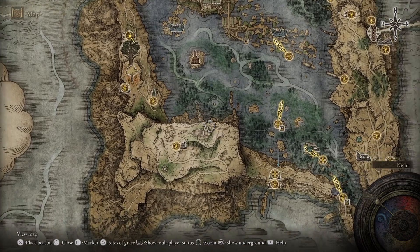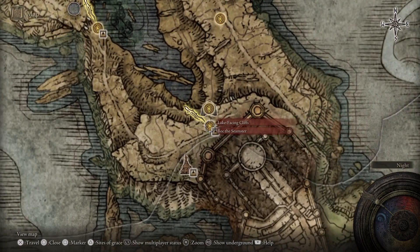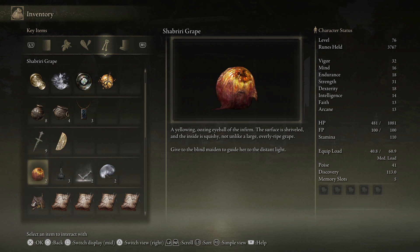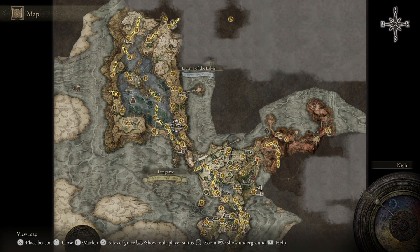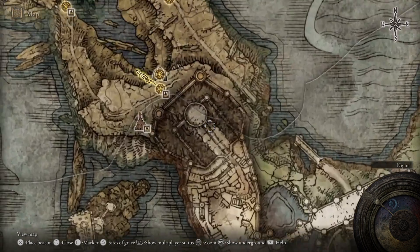First off, you need to give one of Shibiri's grapes to Hayata at the lake-facing cliffs. There are three grapes in total, and the way to get them is at Stormsville Castle and the Purified Ruins. The third one is dropped in this battle, and both of those areas are located in Liurnia of the Lakes.